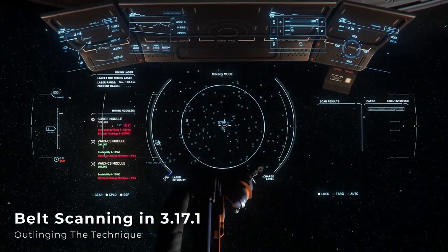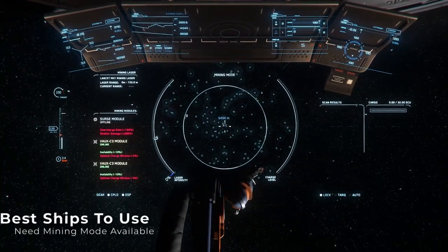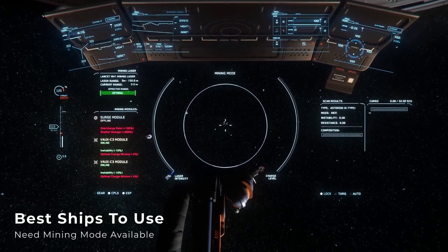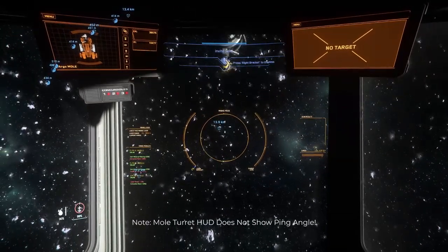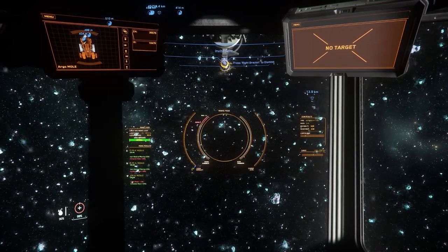So let's dive into my recommended technique for asteroid surveying in 3.17.1. This method works best in the Prospector, since you have access to mining mode from the pilot seat, but it can be done with a Mole as long as you have someone in the laser turret to gather asteroid types and a good way of communicating between the pilot and the turret operator.